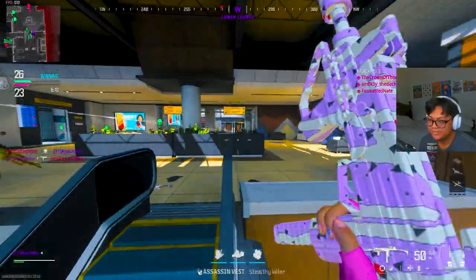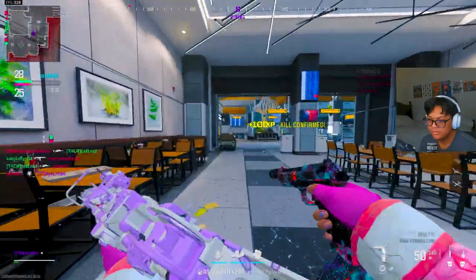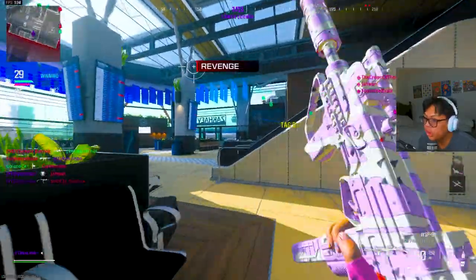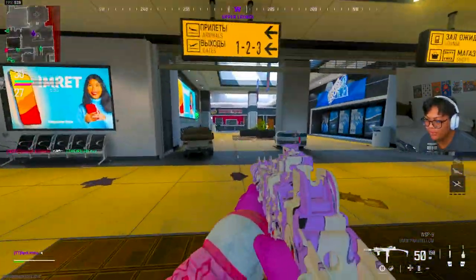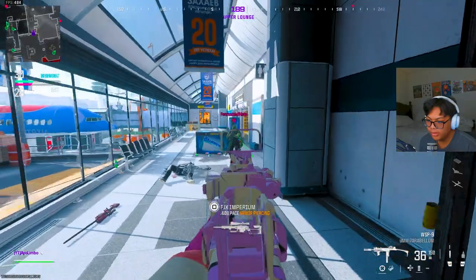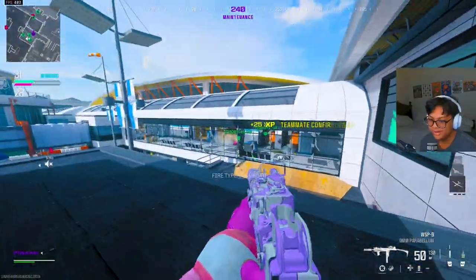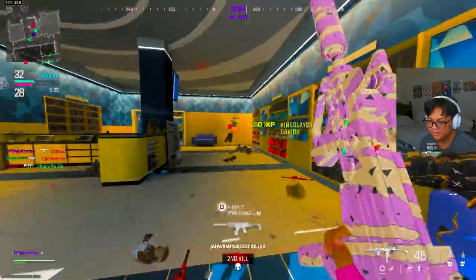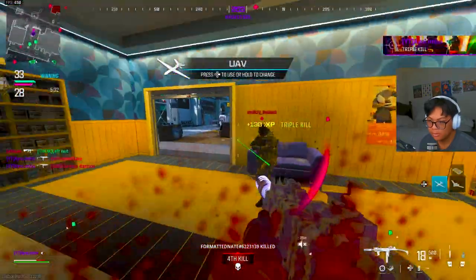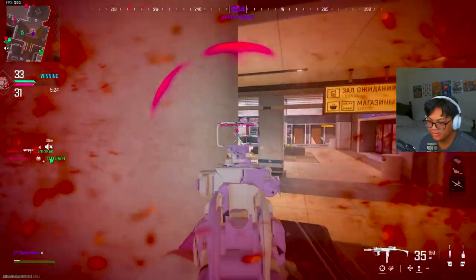Oh my god, what is going on? The whole team just spawned there — four people that didn't even shoot yet just spawned there. What is going on? I'm not dealing with this — this lobby is so weird. Maybe it's just 7 a.m. lobbies that are good. I thought he was my teammate — he had covert sneakers and I just didn't react and died.